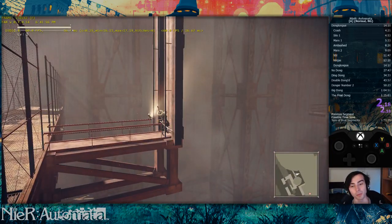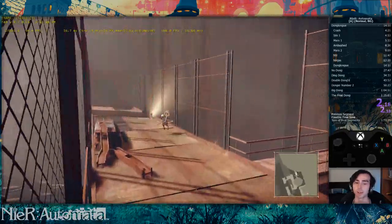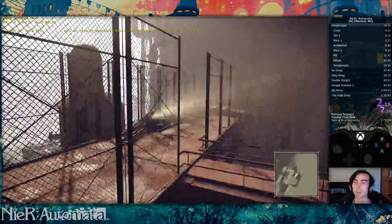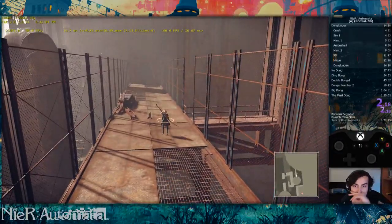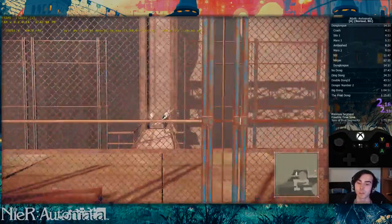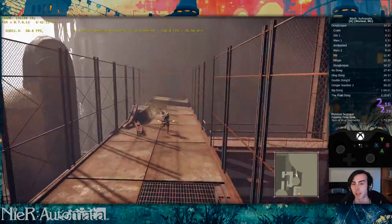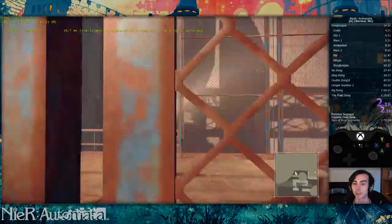A few of the things people often have trouble with — the first most important one, if you're having trouble getting the height you need, is check your FPS. Framerate in this game heavily affects physics. It's very important to have a solid framerate. If you can manage it, you should go into your settings.